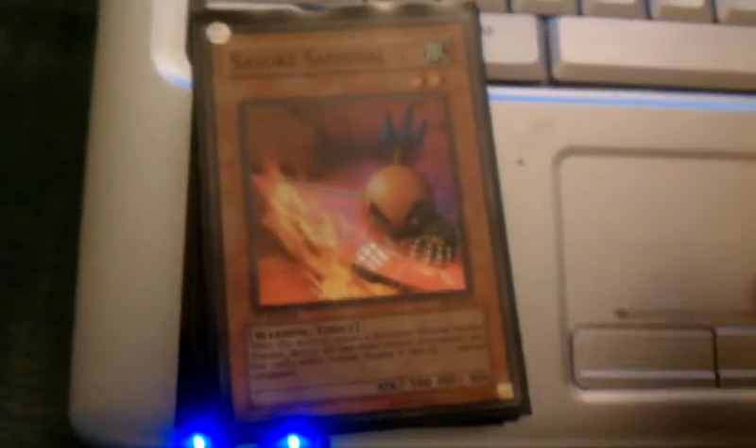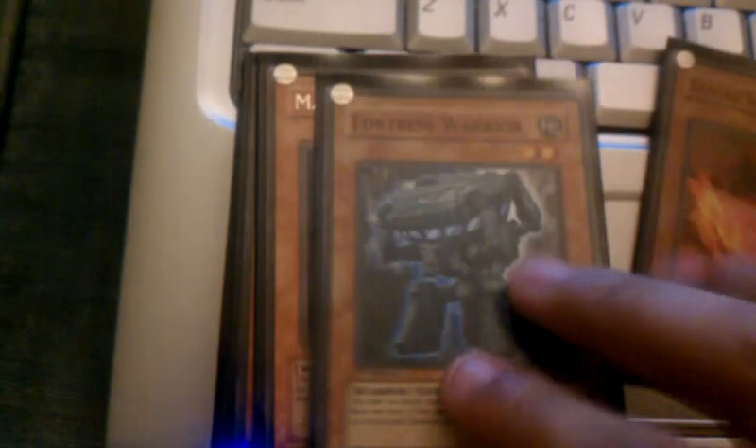Okay, so here we go. First card: Sasuke Samurai. I just like his effect and his ability to attack face-down cards and destroy them. Second card: Fortress Warrior — really good staller card.